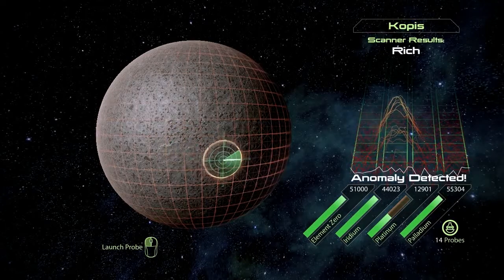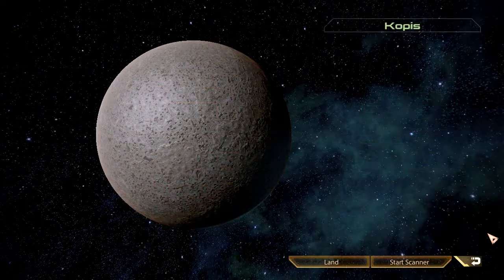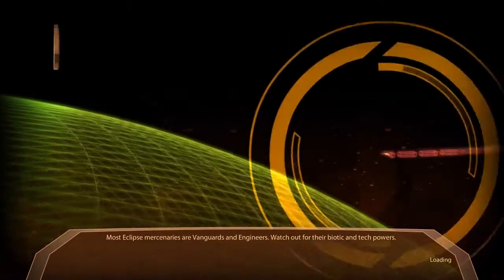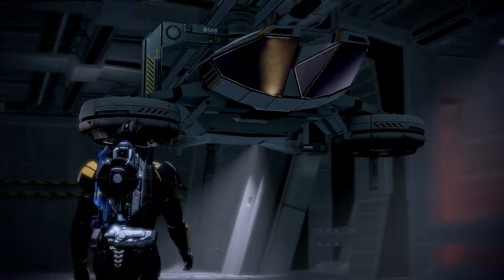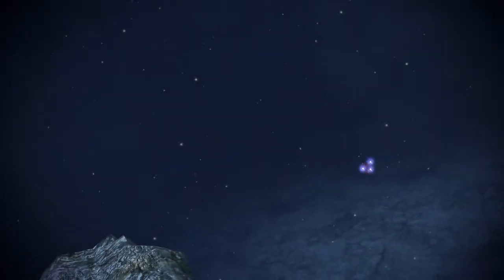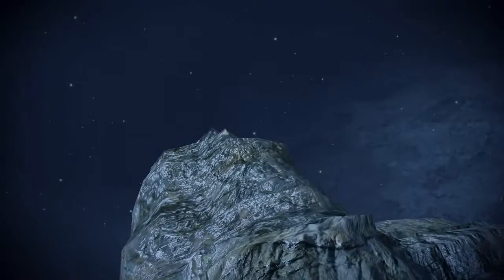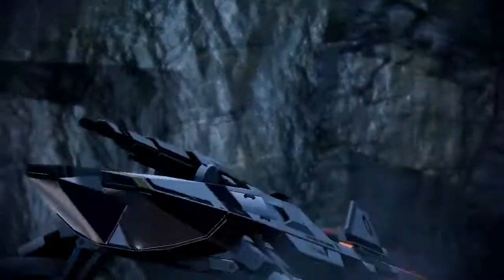At this site you do have to use the weapon somewhat, but I'd say it's hard to take damage in this level because of how simple these robotic drones are to kill. Your squadmates don't matter at all. Even though you are going to be getting out of the vehicle, there isn't any sort of shooting or anything like that.